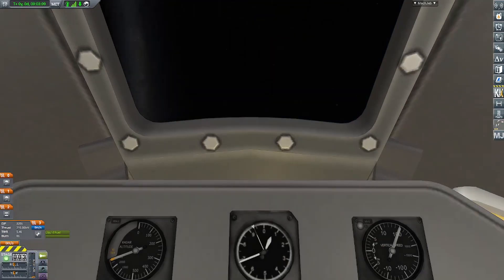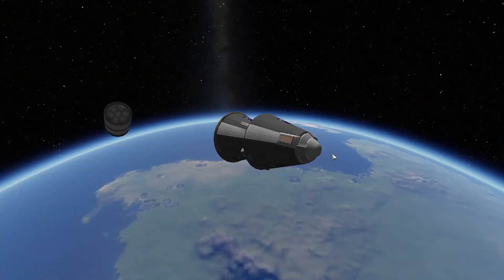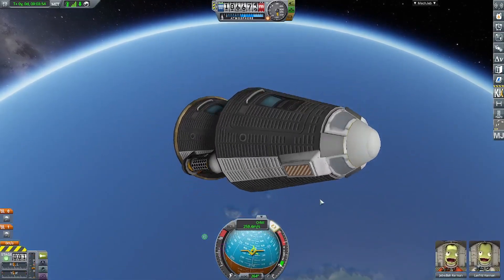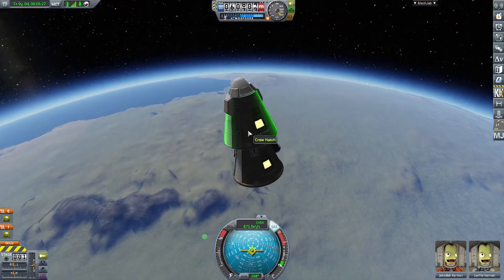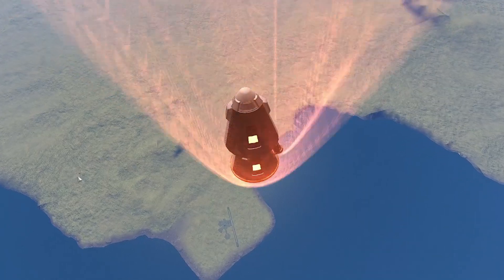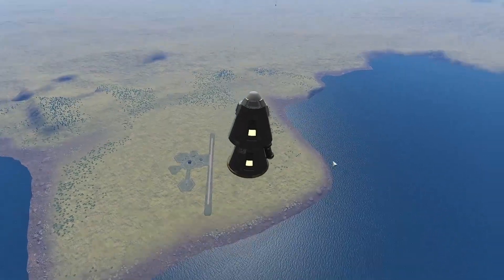Back to the actual video — we get the tourists into a suborbital trajectory. It just barely made it. We separate the lower booster and collect thermometer science, barometer data, and Mystery Goo readings. Then we just get them back down safely to Kerbin's surface, back towards the KSC. I put two drogue chutes on there — definitely didn't need them, but I'd had crafts blow up before because I didn't have drogue chutes, so I put them on there.